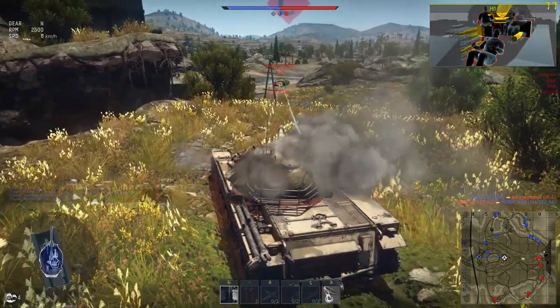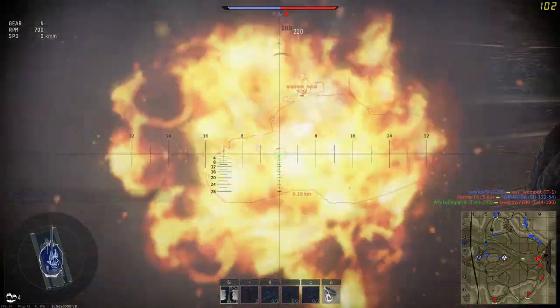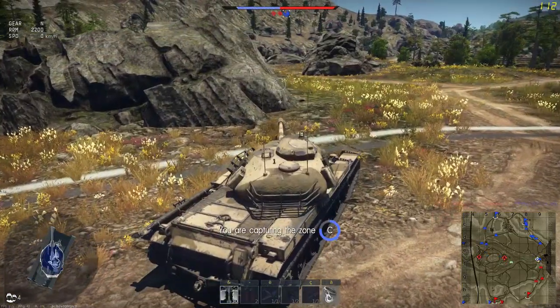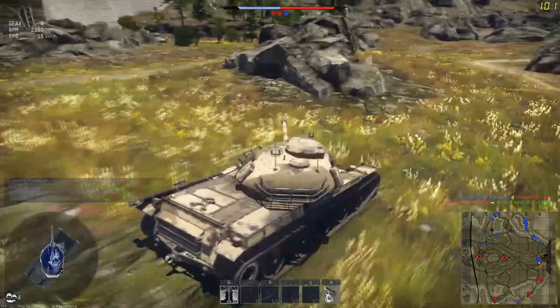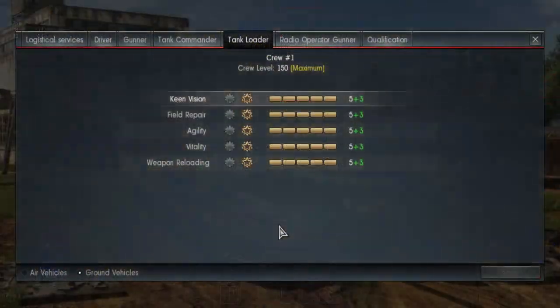One of the really nice points with this tank is the repair cost, which is only 3,900 silver lions. Combine that with free ammo and you get one of the only tier 5 machines that can actually make some money. Also, for some reason the repair times are just super quick — once you get hit by an ATGM from the other side of the planet, go back to the hangar quickly.